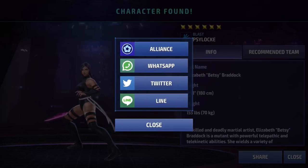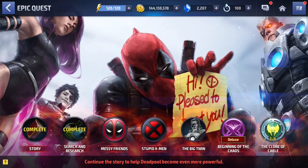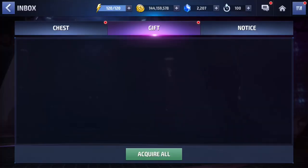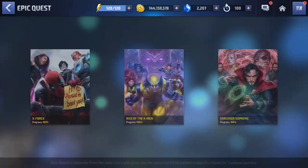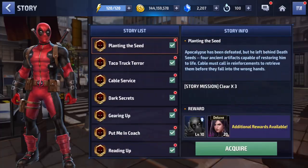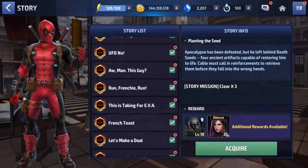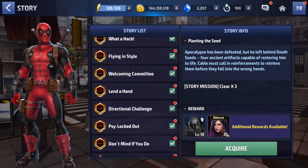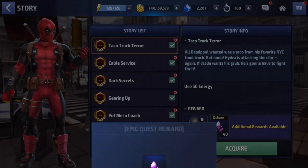I know a lot of you guys are wondering what happens after you finish the quest if you didn't have Psylocke along the way. I'll show you right now. I believed everything would get sent to your inventory, but nothing got sent — so you can just go back here in the epic quest story and acquire everything individually, just like you did for the Magneto deluxe package. There's no acquire-all button, which is kind of lame.